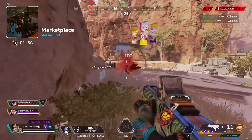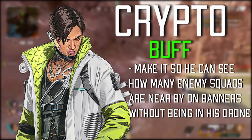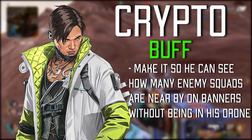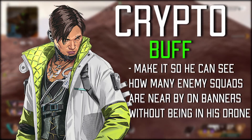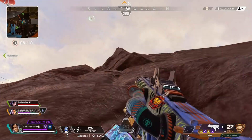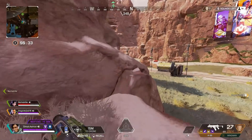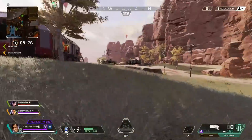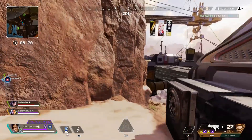First up, I'm going to revisit a recent buff idea I gave in a video about Crypto. In my opinion, the perfect buff to bring Crypto to where he should be would be to make it so that he can see how many squads there are in the nearby area on banners without having to go into his drone to do so. He already has this ability when he is in his drone, which is a really nice ability for sure. However, I just feel like the need for him to go into his drone to see this just shouldn't be there. I feel like Crypto is far too dependent on his drone for his abilities and has absolutely no abilities for himself, and I think if he had one or two abilities that he could use without going inside his drone, that would be a really good change for Crypto.